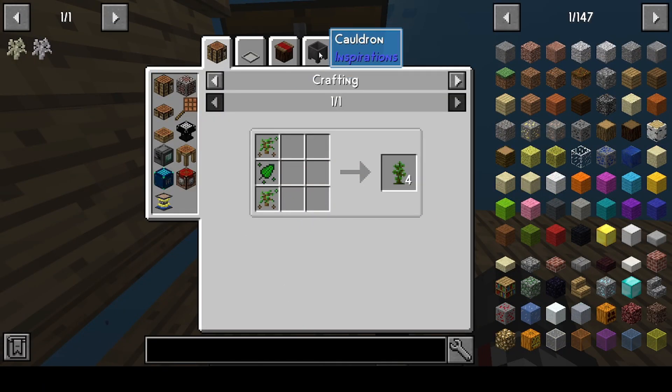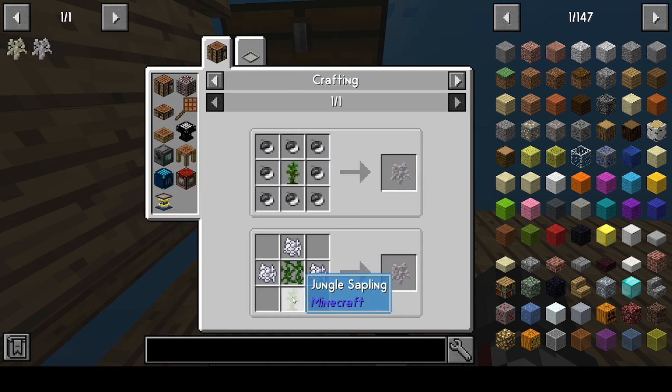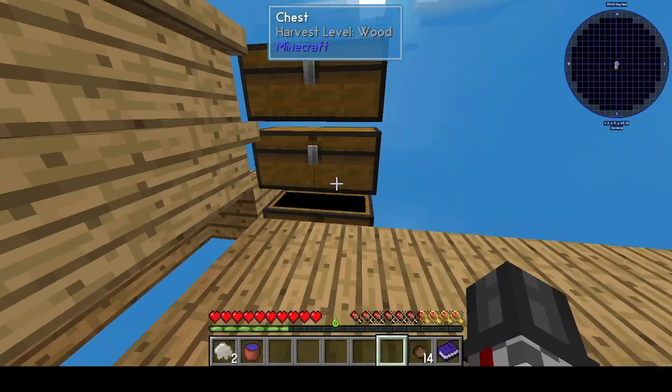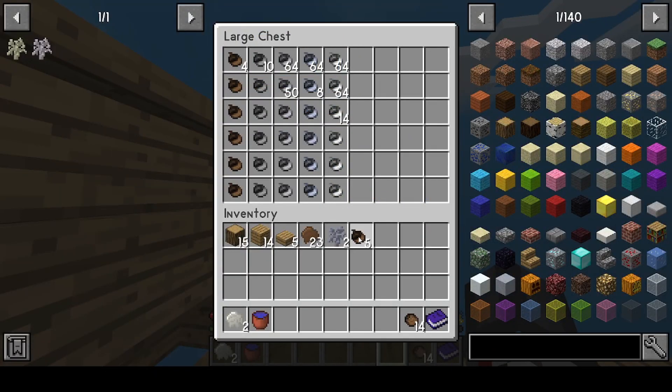How much does dirt give? A hundred. And how much do I need for each of these? One bottle. If I get five... and four...